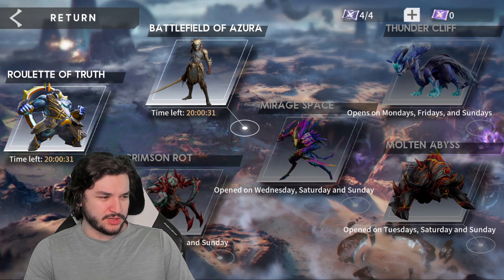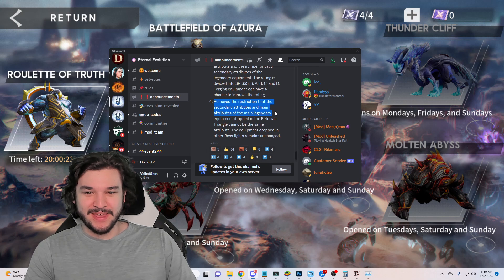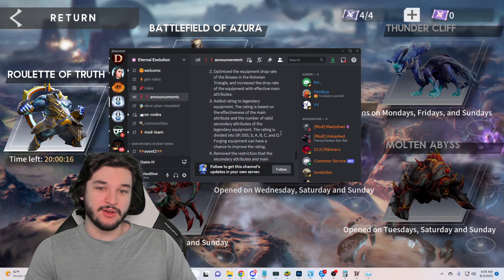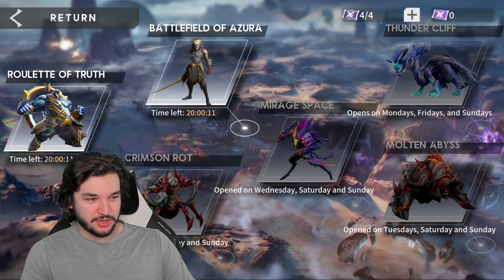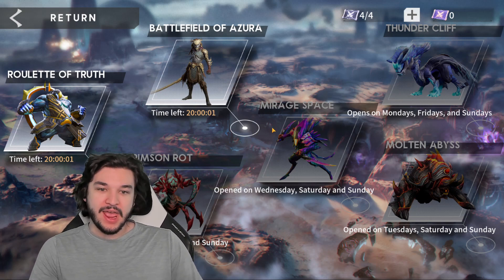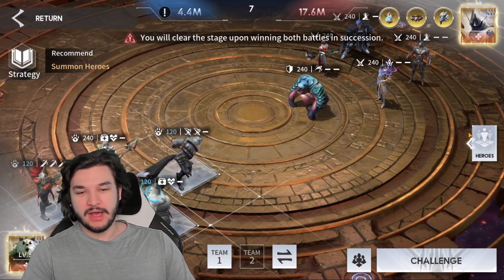The restriction of secondary main attributes of the main legendary equipment dropped in the contortion triangle cannot be the same attribute — equipment dropped in other boss fights remains unchanged. So not only are you going to get the new tempering materials, but you're also going to get exceptionally great gear. Basically every single person in the game should be farming Roulette of Truth and Mirage Space on hard — that's the new goal.